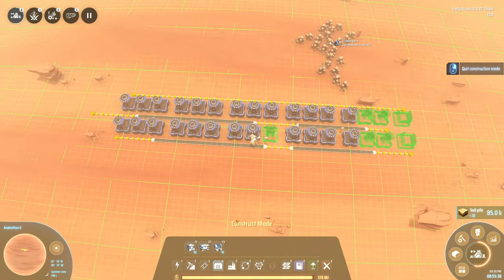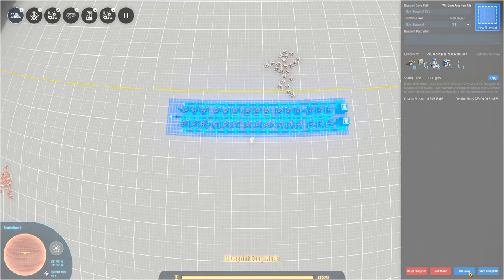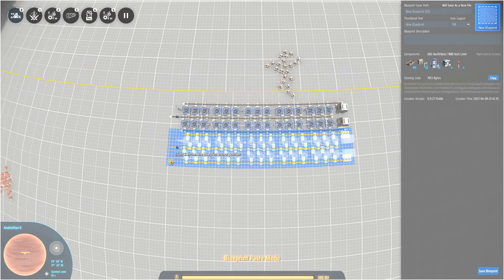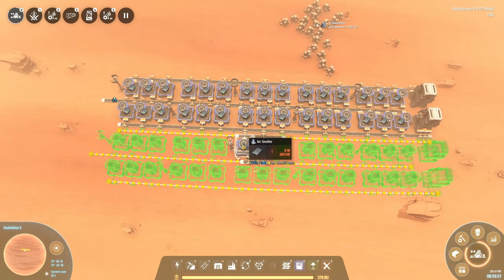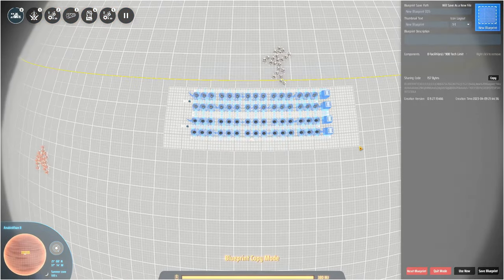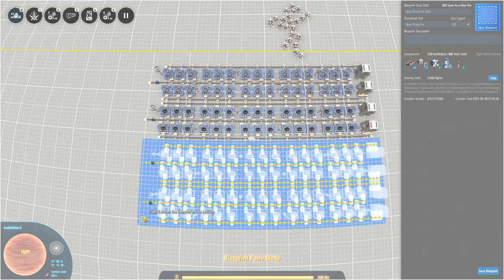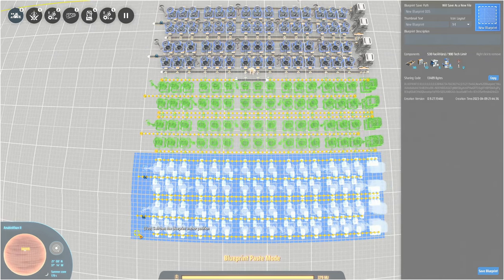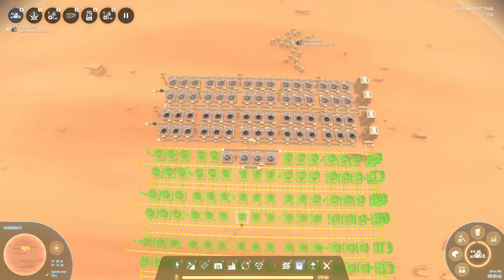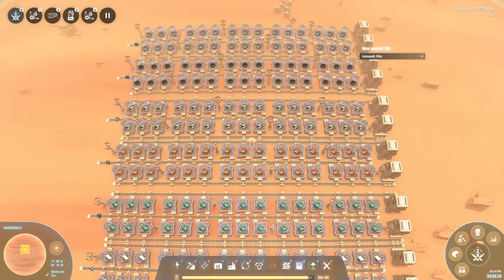Once you have this set up, all you need to do is copy the layout and plop it down right next to the first one. This second build is going to be making magnets. Once you have that one, copy and paste it again — you might want to save this blueprint as it's a pretty useful layout. Copy and paste it two more times to set it up for other types of ingots. In those next sections we'll be producing steel, copper, silicon, and titanium — basically all the base resources we're going to need for now.